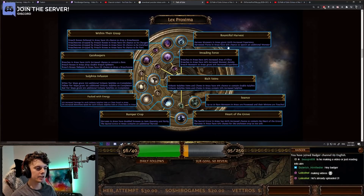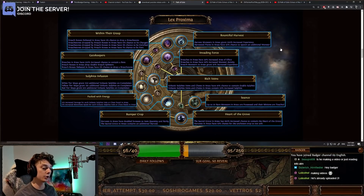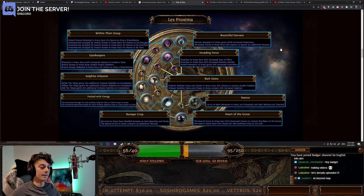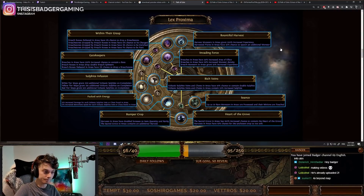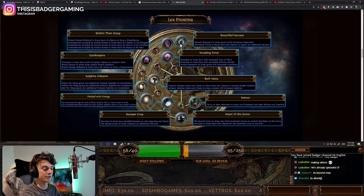Let's have a look at Harvest. Bountiful Harvest: harvest monsters in areas grant 200% increased experience — absolutely bonkers for experience grinders. And harvested plants in areas have a 50% chance to spawn an additional monster. Also insane. That's basically just an experience node right there.